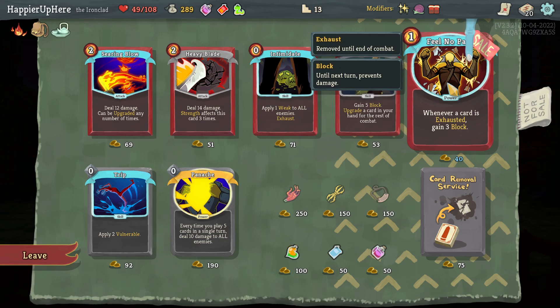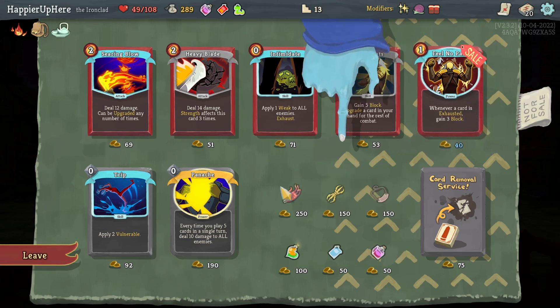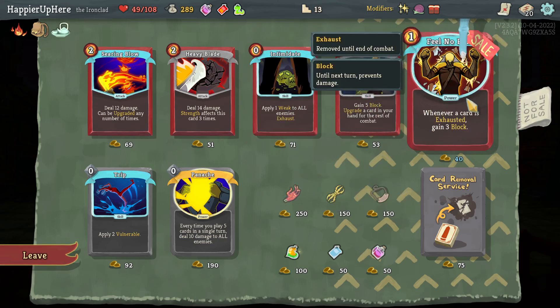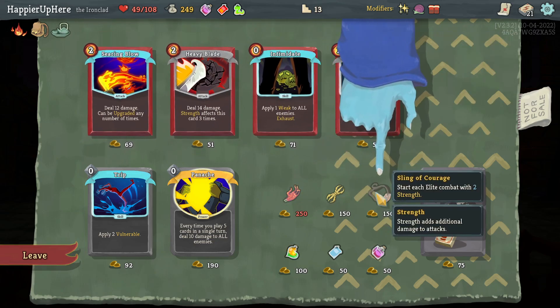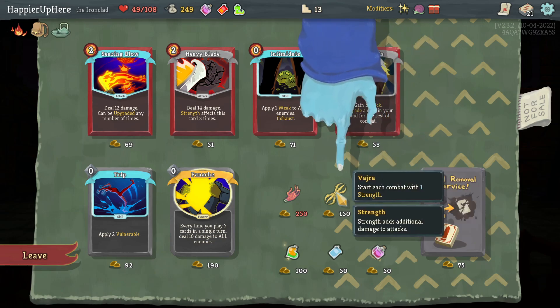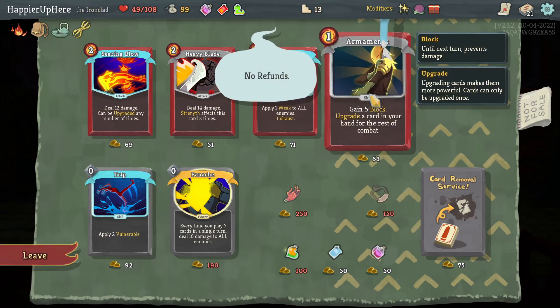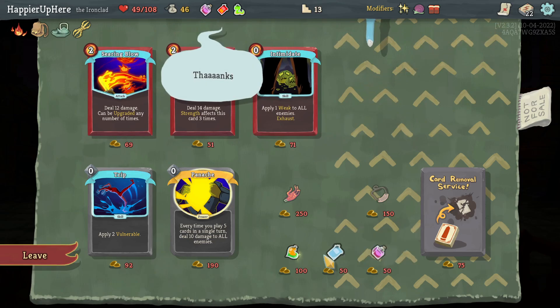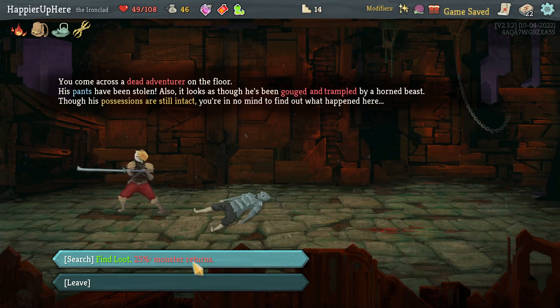I'm one gold short from being able to take both Mummified Hand and Feel No Pain. I don't feel I have an energy problem. Feel No Pain is very important - let's take it. I'm one gold short from Mummified Hand - in that case I'll take Vajra, which comes with one Strength. Then I'll take Armaments - a solid defensive card. Gouged and trampled by Grumman Horn - I forget, I think I messed that up last time too. This one doesn't count against my perfect, so I'm okay losing some HP.